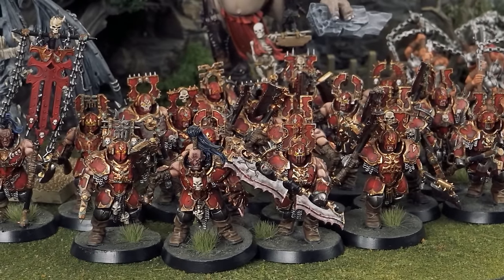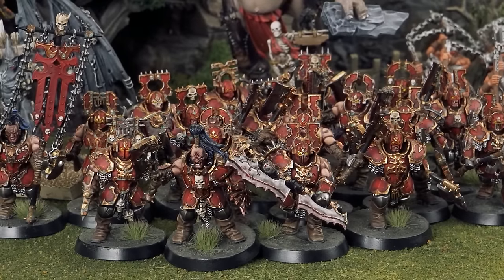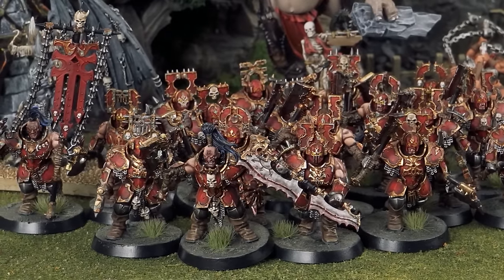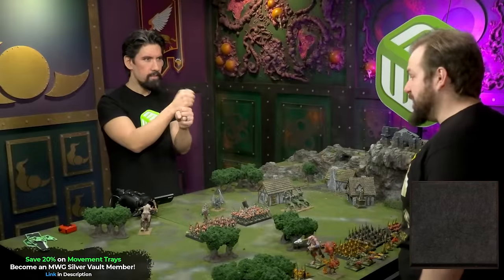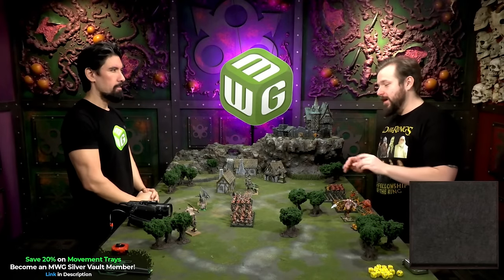For the core — or the battle line — these are blessed Warriors of Chaos following the Exalted Hero into battle, marked by Khorne with double hand weapons. There are 18 of them with full command: a banner, champion, and musician. The banner adds one to combat resolution, but if your unit runs and gets caught, the enemy takes your banner as a trophy worth additional victory points. Same goes for theirs — it's a trophy of war.